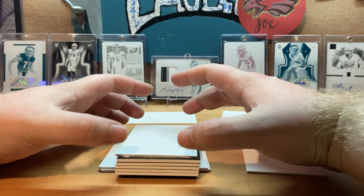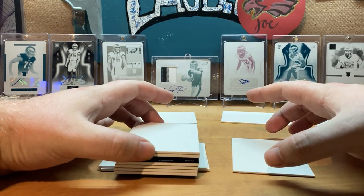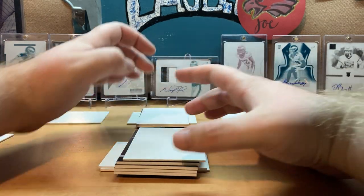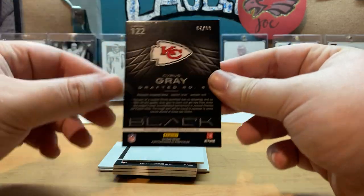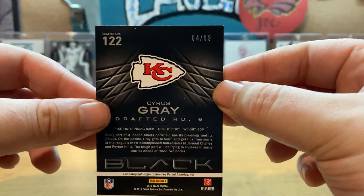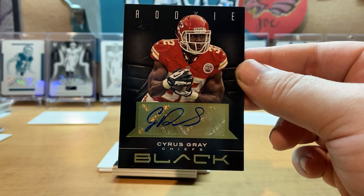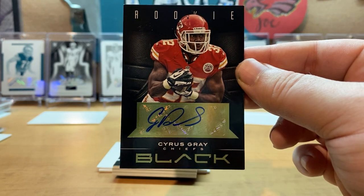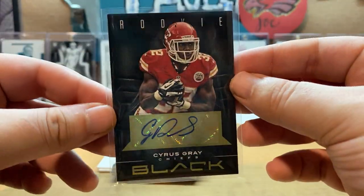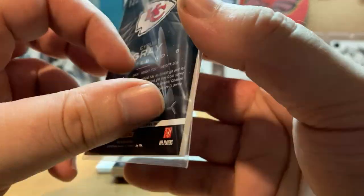Next we have an auto and event-worn material — saving that. Then a clear auto: Cyrus Gray, drafted in the sixth round — I didn't even notice, it's numbered four of 99. Cyrus Gray, 4 of 99 — slick looking card right there.